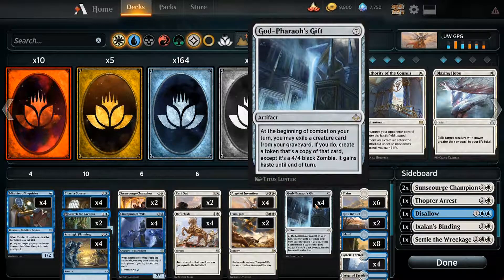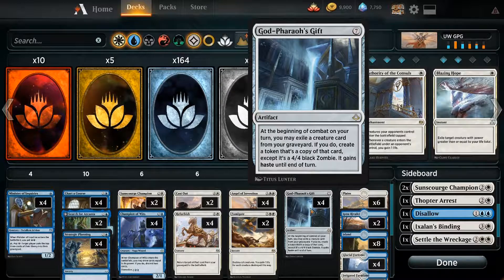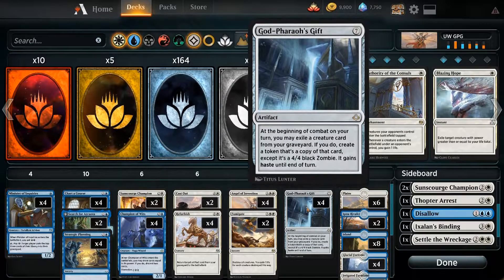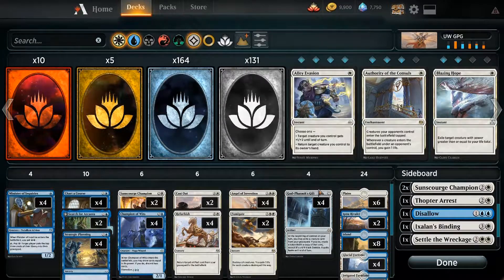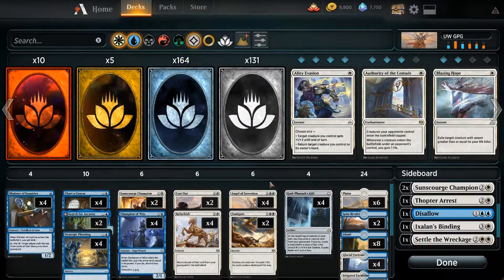If you haven't seen it before, what God-Pharaoh's Gift does is basically exile a card from your graveyard and you get a copy of it that's a 4/4 and it gains haste. This card is obviously very powerful but it costs 7 mana. Luckily we don't actually intend to pay that because we've got Refurbish. This is neat because it's a reanimation spell that only costs 4 mana. We haven't really had one of those for creatures in a long time in standard, and this can only get artifacts but it indirectly gets creatures because of God-Pharaoh's Gift. Our plan is to reanimate the Gift, which synergizes with how the card works — in the process of filling up our graveyard and digging for the Gift, we're also filling it with creatures we can reanimate.